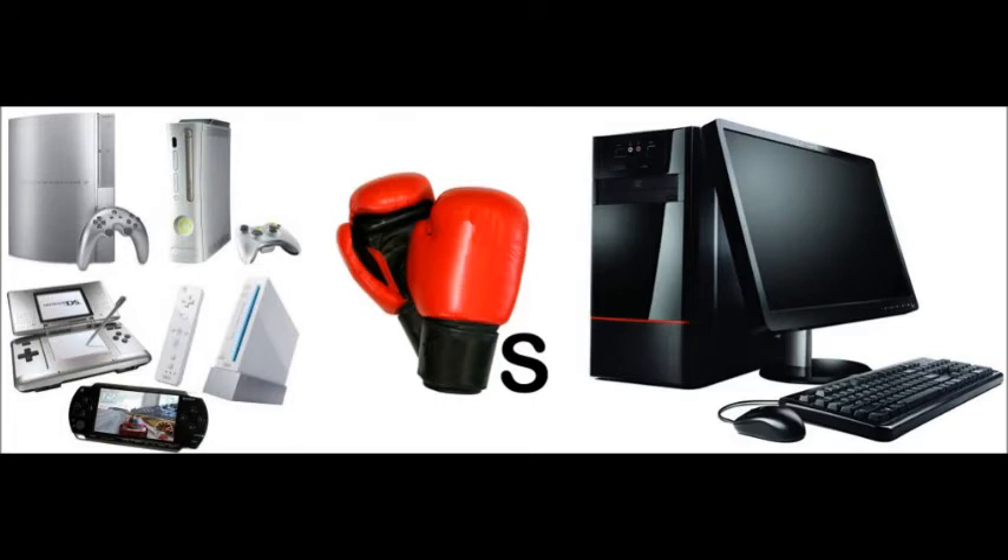Moving on to the graphics card — and this is the major downfall with the new consoles. It's the biggest reason not to buy a new console and to think about changing to the PC market. The graphics chip is called an AMD 7790. AMD is both a graphics card and processor manufacturer — hence the processor was also AMD. Currently the most recent generation of graphics cards is the AMD HD 7000 series, and the graphics card coming to the new consoles is the HD 7790. So why is this bad?